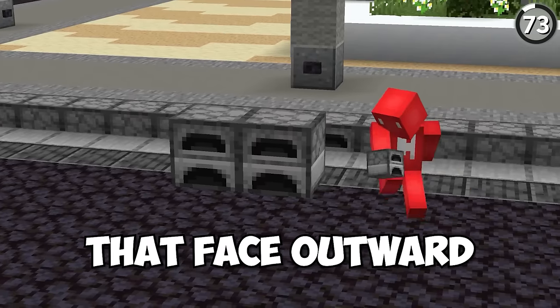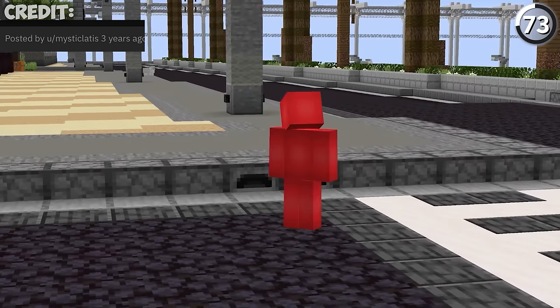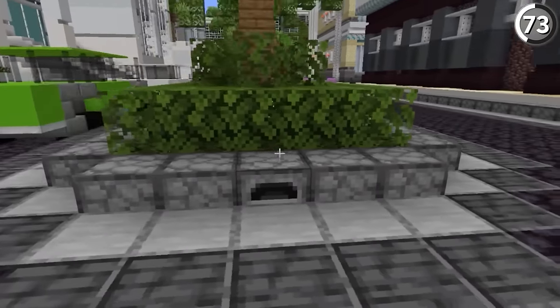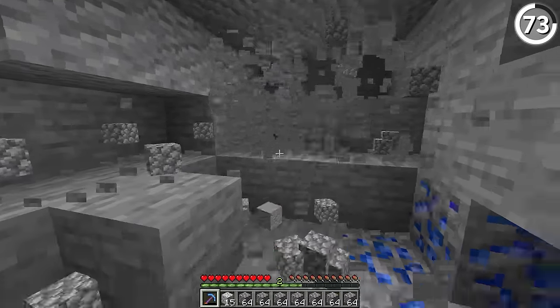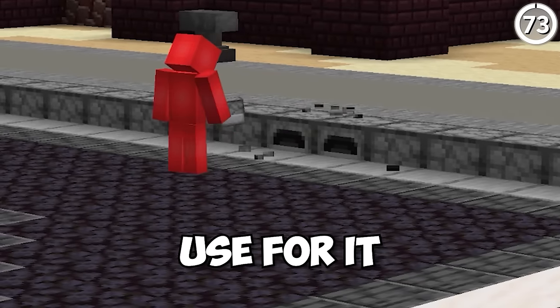By using a mix of furnaces that face outward and inward, we can make ourselves a sidewalk and the gutter to put inside. I think this is a really nice touch if you hide the front with a slab. And if you've got plenty of cobble from all the time you've spent mining, I think this is finally a good use for it.